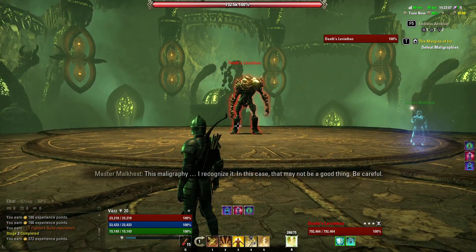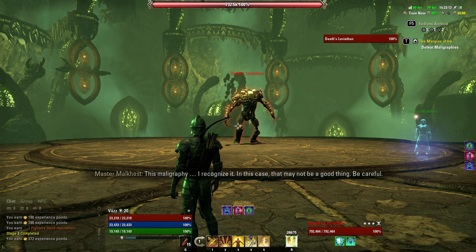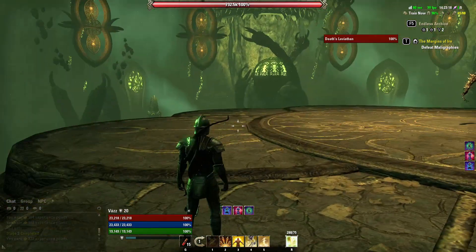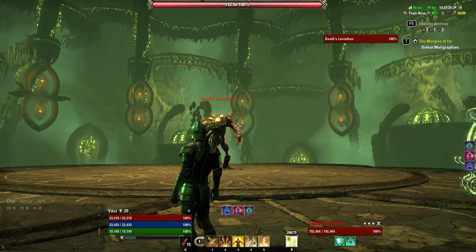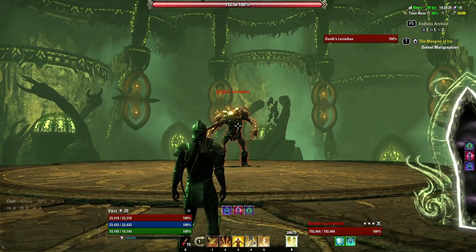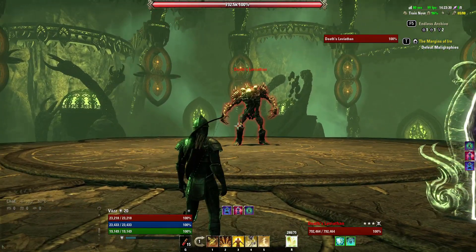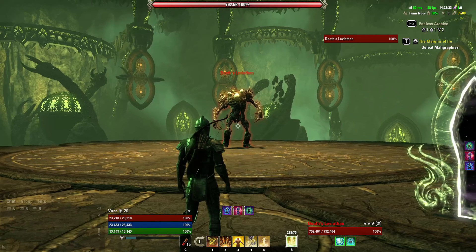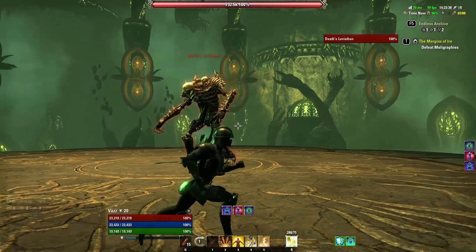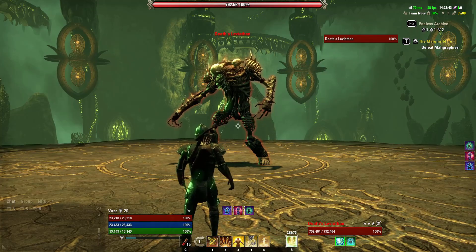This maligraphy - I recognize it. In this case, that may not be a good thing. Be careful. He's got almost a million HP. I have 23,000. This is gonna be a long fight. Can we be friends, Death's Leviathan? He's not attacking me - I just walk up and talk.